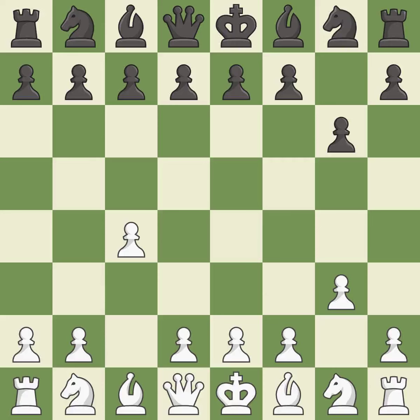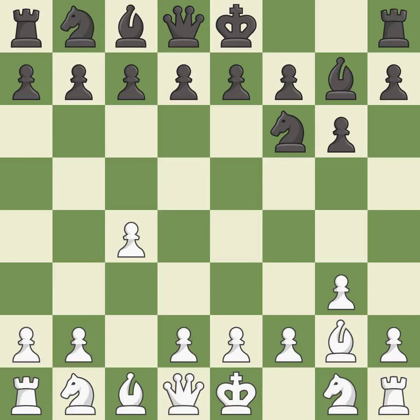The bishop is ready to be developed to an active square. This develops the bishop and gives it scope on the long diagonal. This fianchettos the bishop by placing it on a powerful diagonal. This activates a knight by developing it off of its starting square, getting it into the action.